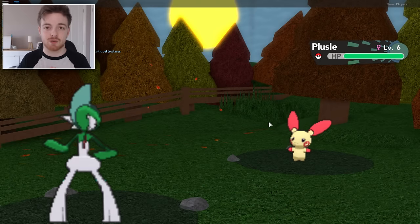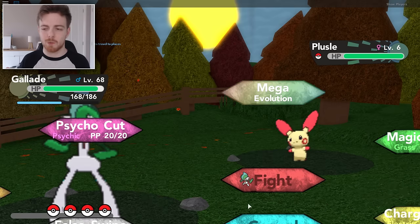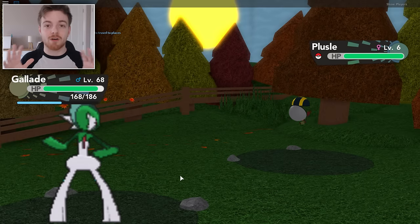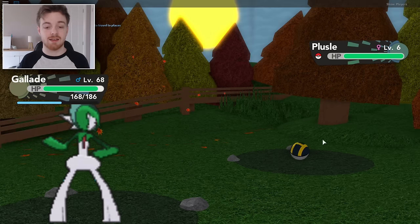You will see them on screen right now and that is Plusle and Minun. I hope that I've said those correctly — I always say them wrong, I really can't pronounce Pokemon names. But they are the two new Pokemon that are guaranteed going to be out once the sixth gym update is released.